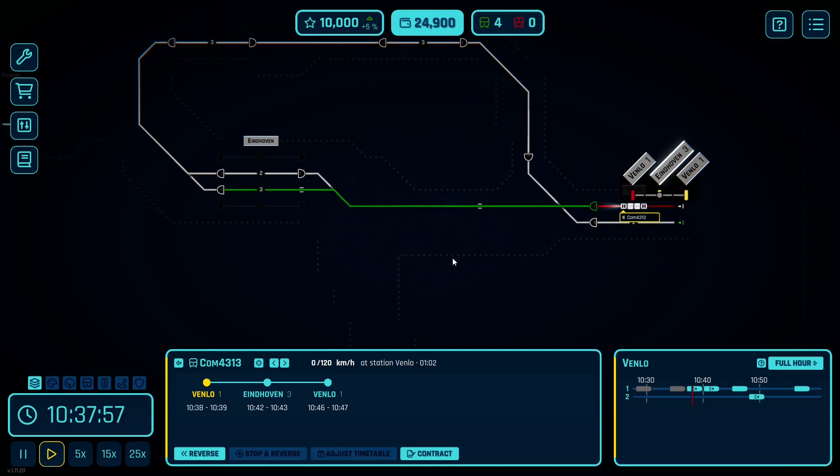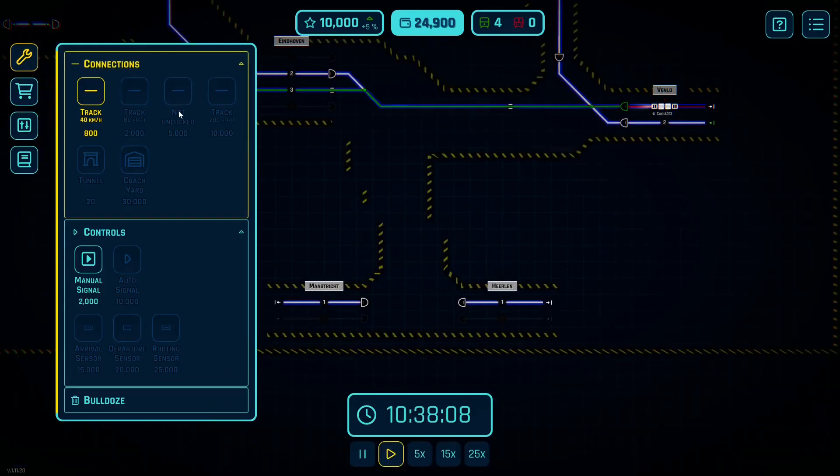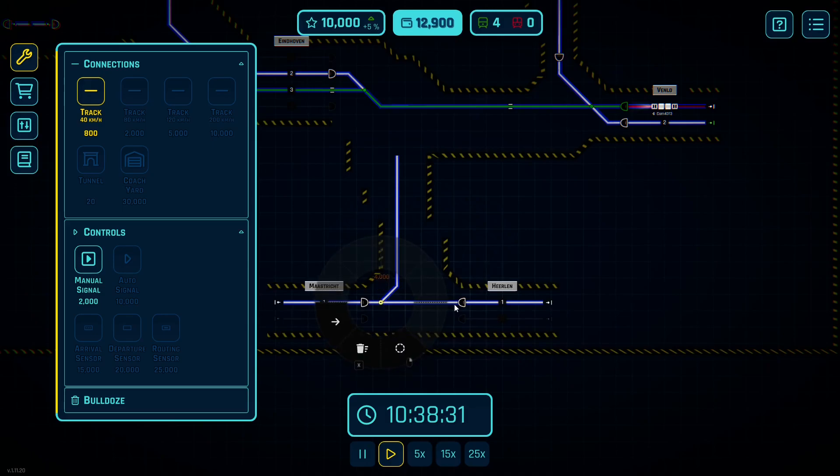I'm trying to get more activity going on my rail network, obviously. I think I'm going to work a little bit ahead here. I'm going to go here and head up this way, because I want to take advantage of the fact that I could potentially get two lines in. So I'm going to connect these. Let's build.